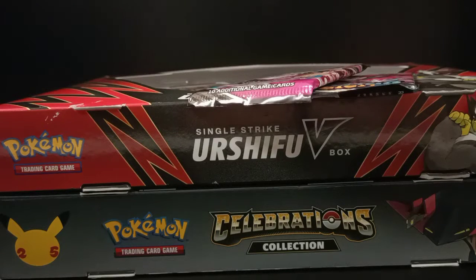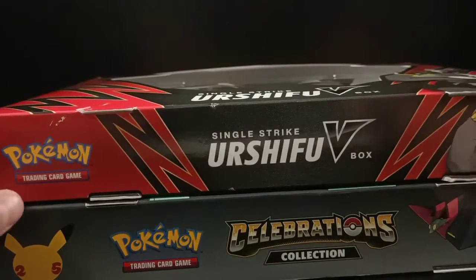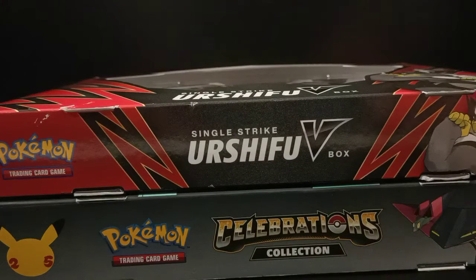Hello and welcome back to another Pokemon card opening video. Today we have two Pokemon packs, one Chilling Rain and one Fusion Strike, and two boxes: one Urshifu V-Box and one Celebrations box. We're going to be opening them today and hopefully we get something good. Anyway, we should probably start.